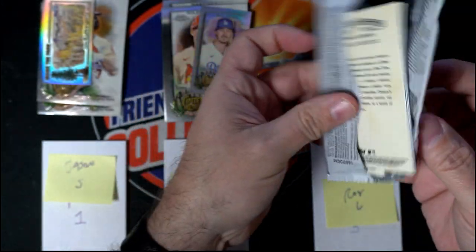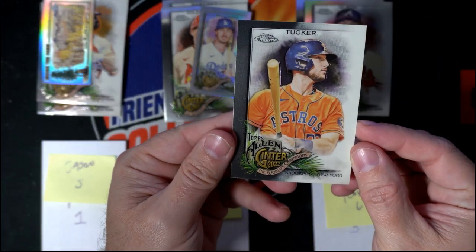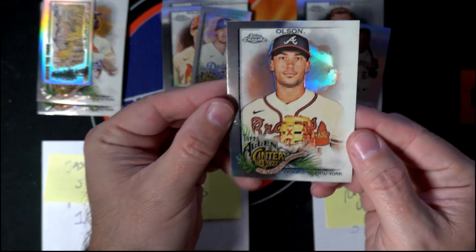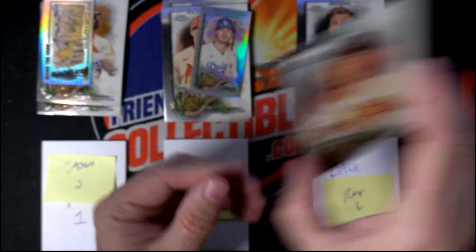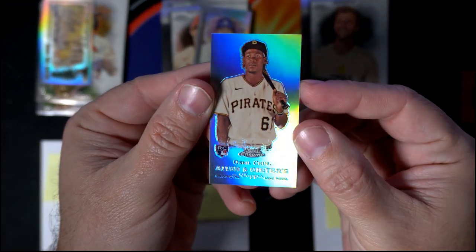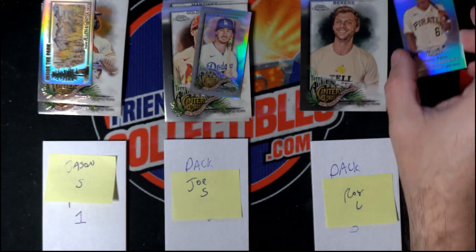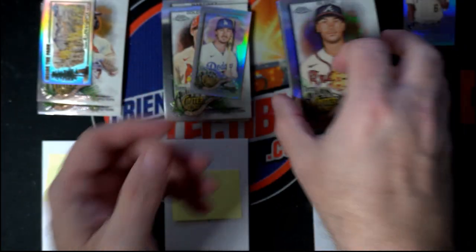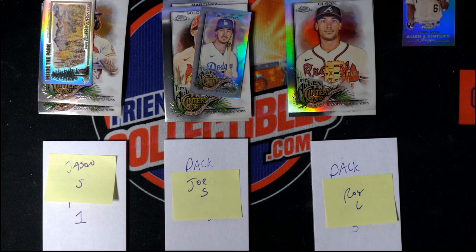So Roy, let's see what Roy has in his pack. First up we got a Kyle Tucker, then a Matt Olsen refractor, a mini rookie card — O'Neill Cruz mini rookie — that goes in the top loader — and a Charlie Barons base card. Nothing too crazy in any of the three packs.